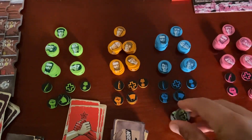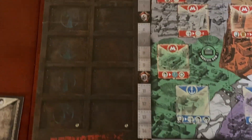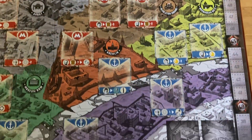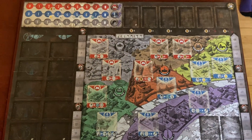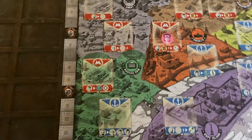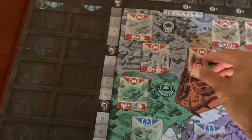Speaking of mutants, here are the mutant tokens — they also look really sharp. The main game board is right here; let me get a little zoomed out. Everything looks really distinct when placed on the board. You can see things like mutants and player pieces very clearly on it, and there are places for all the cards and everything as well.